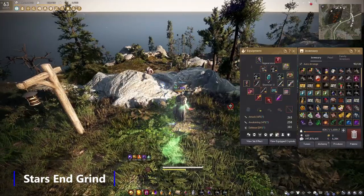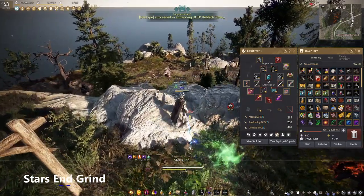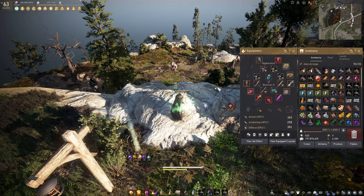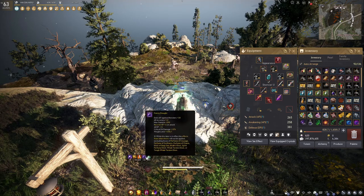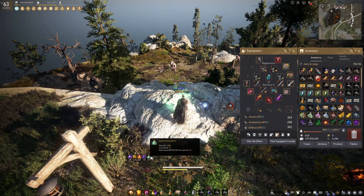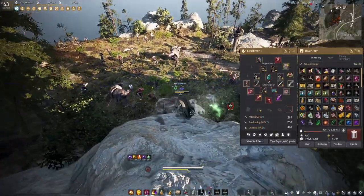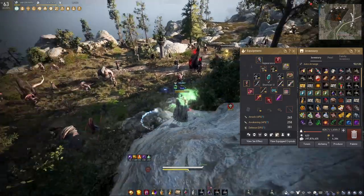In this section I've lowered my gear down to 265, which is typically about the average when people start coming to Star's End. While grinding Star's End I use my Aug Stone, a simple Cron Meal, Body Enhancement, and for sustain I use Frenzy Draught so I don't have to worry about HP potions. For mana I use a Spirit Perfume Elixir which recovers WP as well. Now I'm going to show you a couple combos, run through them and then break it down in the battle arena.